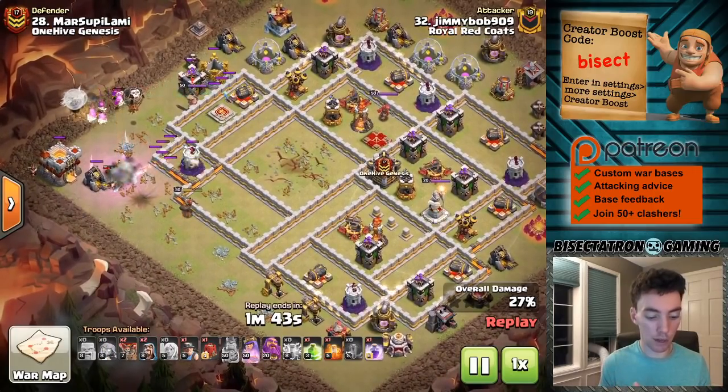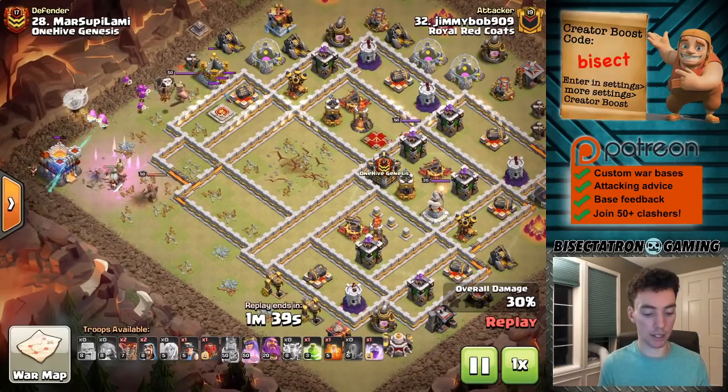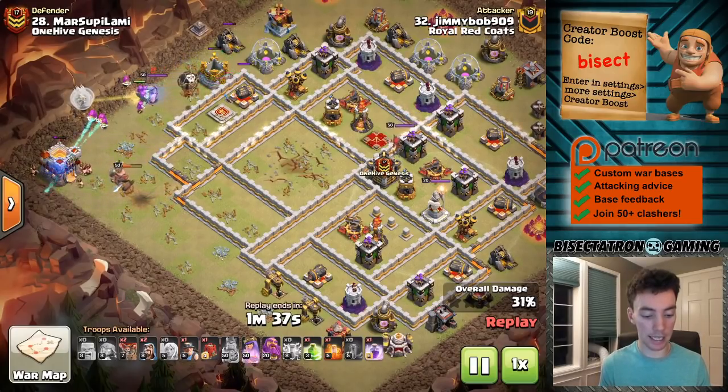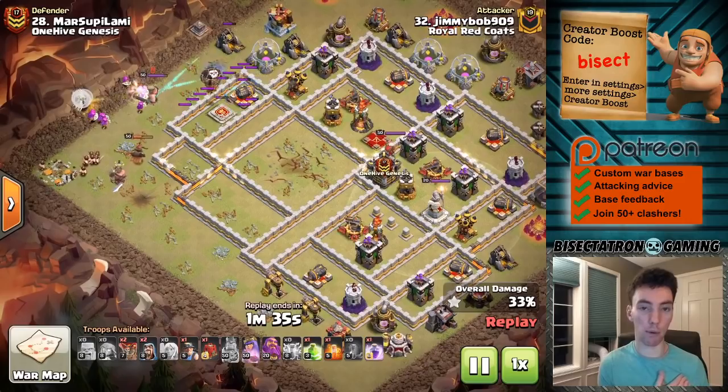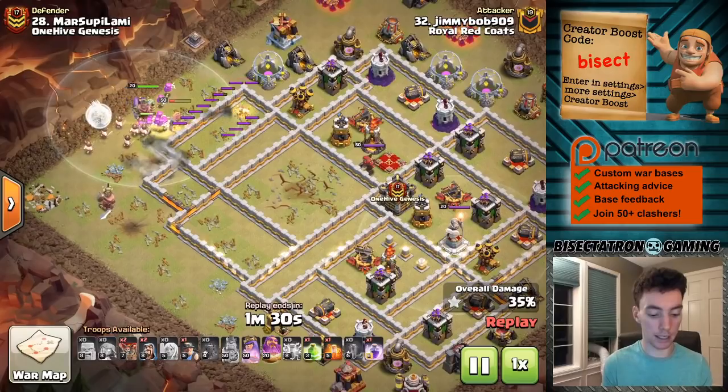Taking out the Eagle is very important at Town Hall 11 when you're using the Super Archer attack strategy, because the Eagle is really what's going to do the most damage to the Super Archers. They don't have that many hit points — they're comparable to maybe a Wizard, maybe a little more. So the Eagle can do some work on them. That's why you're going to want to Zap Quake it down.